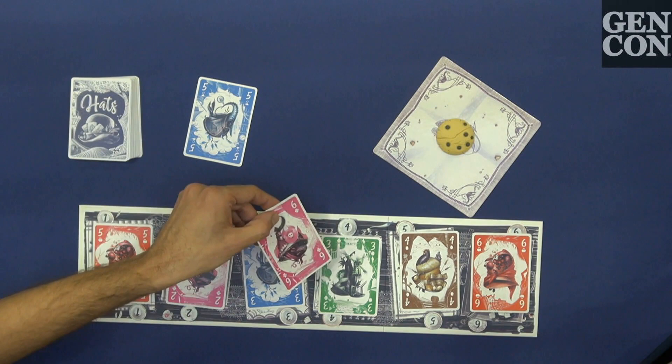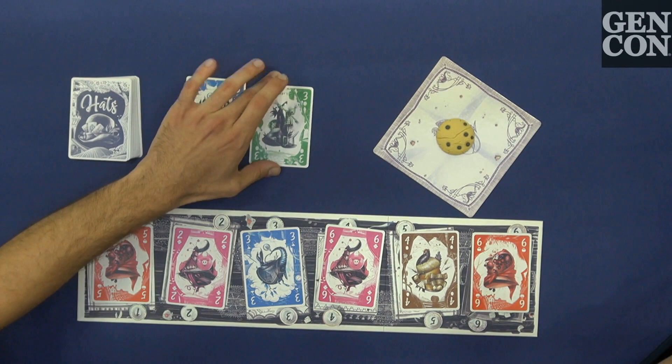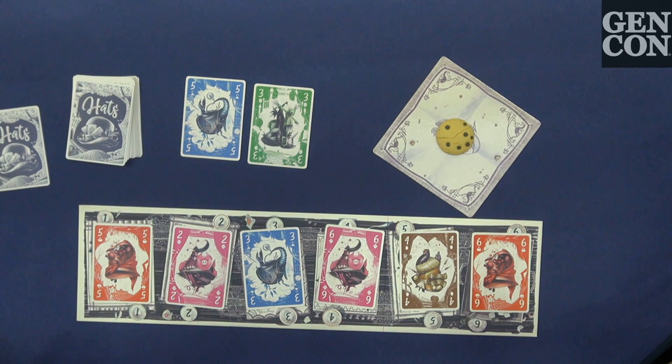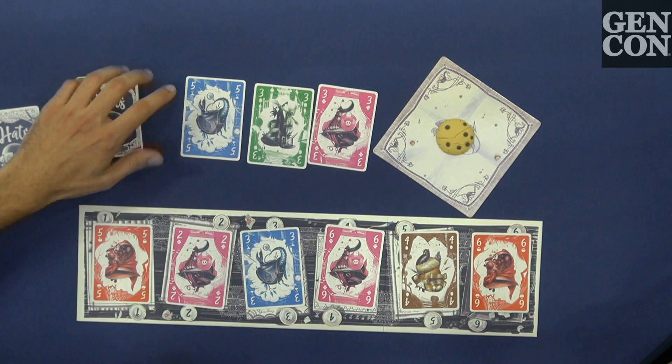The other way you can collect a hat is by playing a higher value card than the one you're getting — the color doesn't have to match. So in this case I could get this three, or this four, or this other three — I got two hats. There is also an optional action: you can discard a hat any time during your turn, and it's a free action. You do this sometimes because you want to get something, or because you're curious to know what's inside.